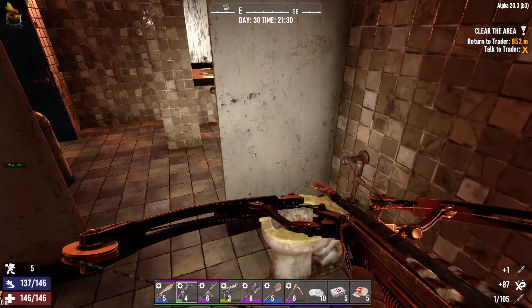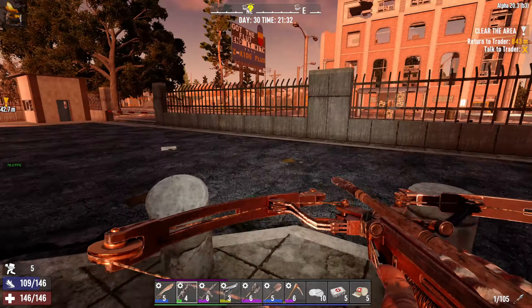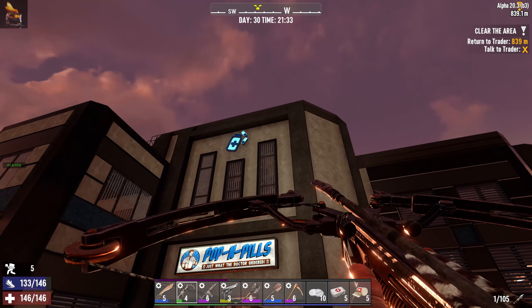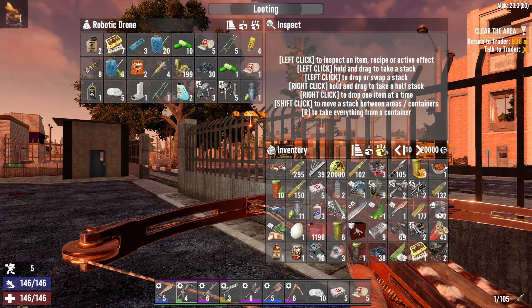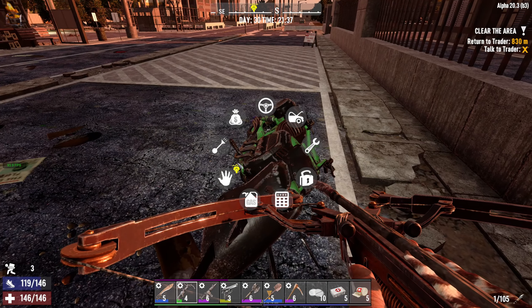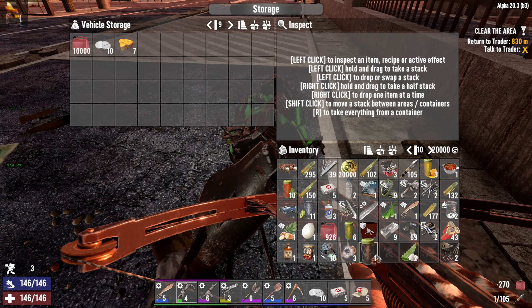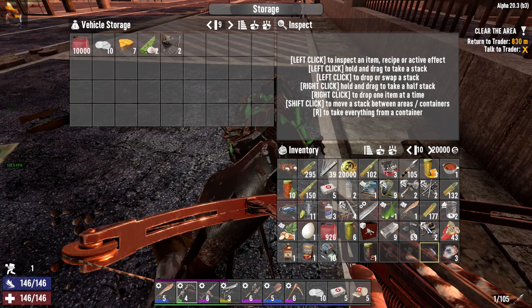I wouldn't say the loot was amazing, but yeah. I think I can make two episodes out of this. Let's return to the trader. Where's my drone gone? There you are. I need to drop a load of stuff into there. We've got a reasonable amount of loot. Let's get back to the bike, refuel, and then sort out what I'm going to sell. Definitely selling that.